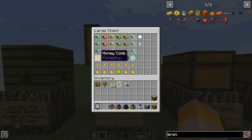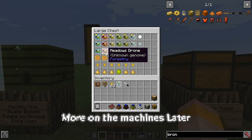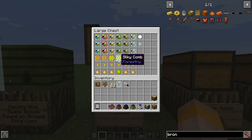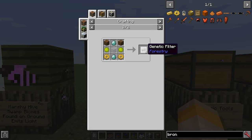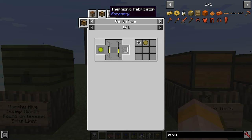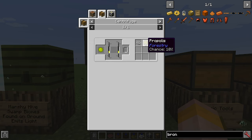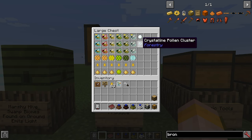Forest drones are going to make honeycombs and once used in a centrifuge, those honeycombs will give you beeswax and honey drops. The same goes for meadows drones. Modest bees give you a parched comb, which will also give you a honey drop and beeswax in a centrifuge. Tropical drones give you a silky comb, which can be used in a centrifuge to get honey drops and silky propolis. Silky propolis can be used with pollen clusters to make slime balls, bituminous peat and genetic filters. Wintry bees give you a frozen comb, yielding honey drops, beeswax, snowballs and crystalline pollen clusters.